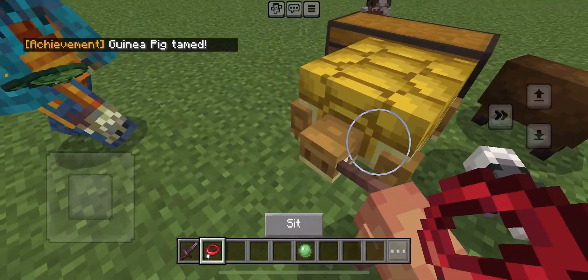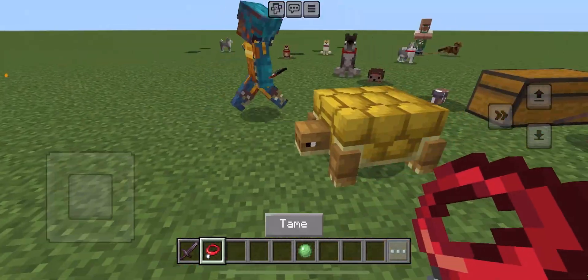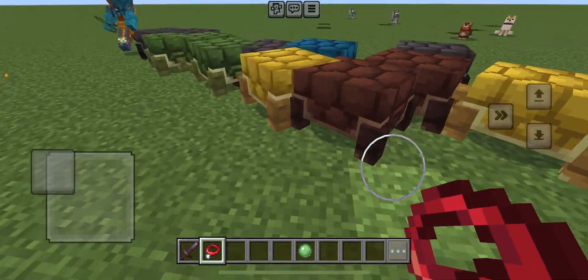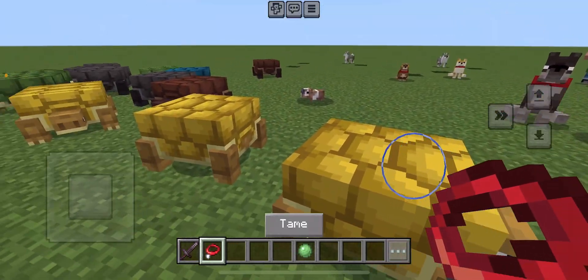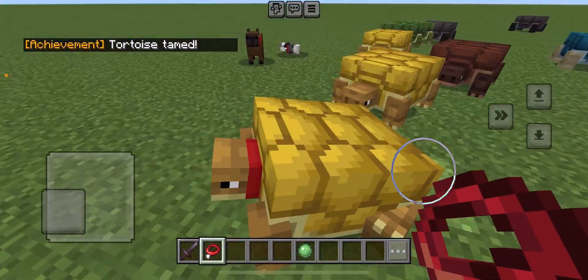There are also Tortoises and they come in different colors. Spawn a few to try to get every color — these are all the colors of the tortoises. Pretty cool! You can tame one and make it sit.